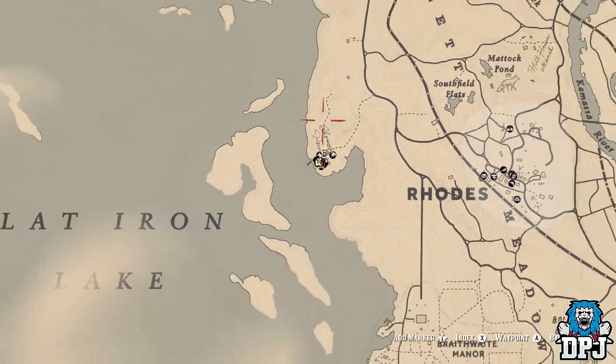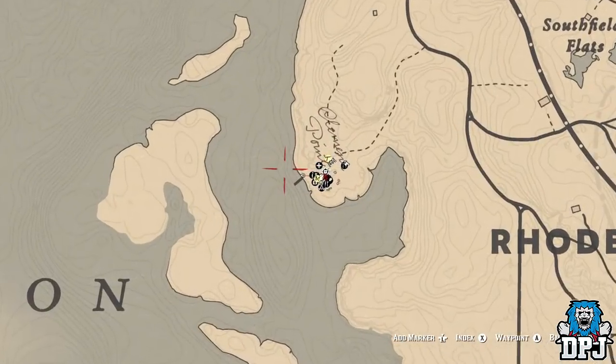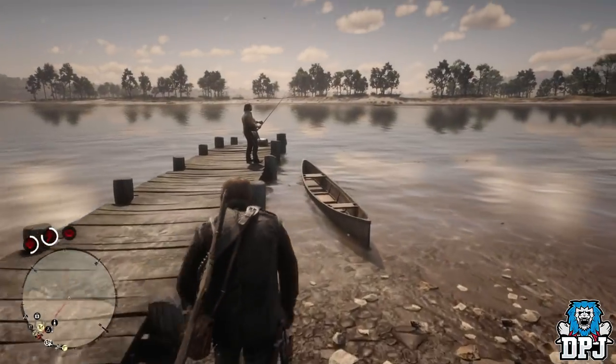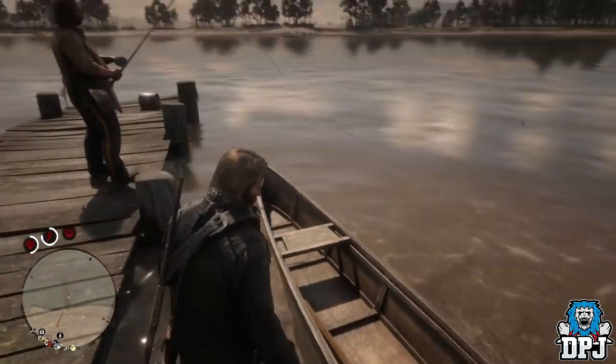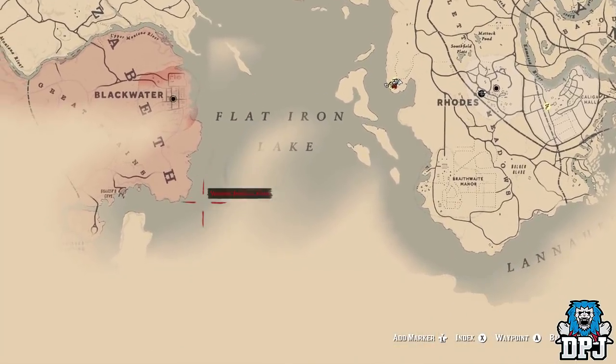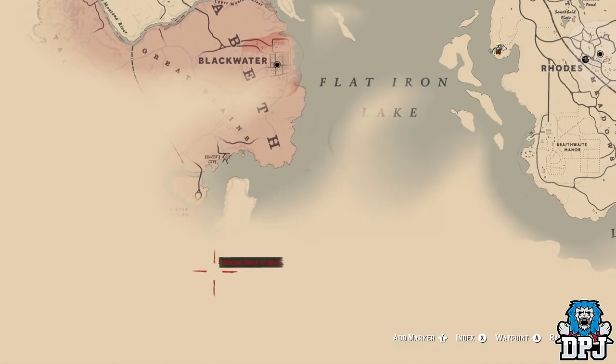Then travel to the shoreline — if you aren't already camped up there, there are usually boats around the shoreline you can pick up and use. Travel along the shore near Blackwater, going left past Thieves Landing, and just keep going. Find a spot along the shoreline near New Austin where you can actually get onto the shore, then save your game. It's quite a journey, but if you succeed you are rewarded the ultimate weapon.